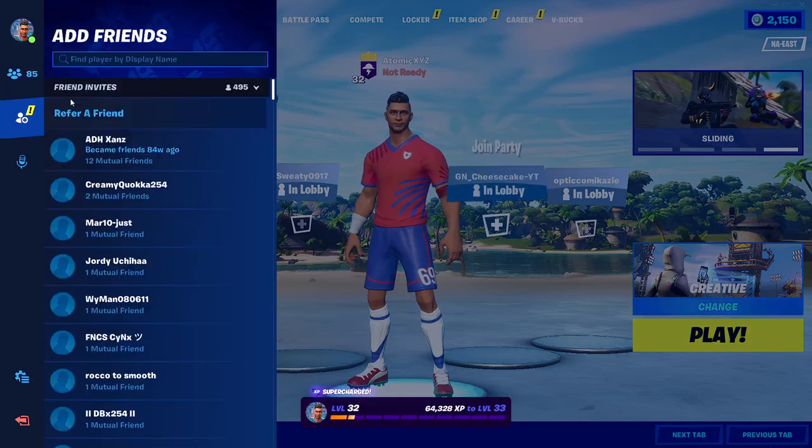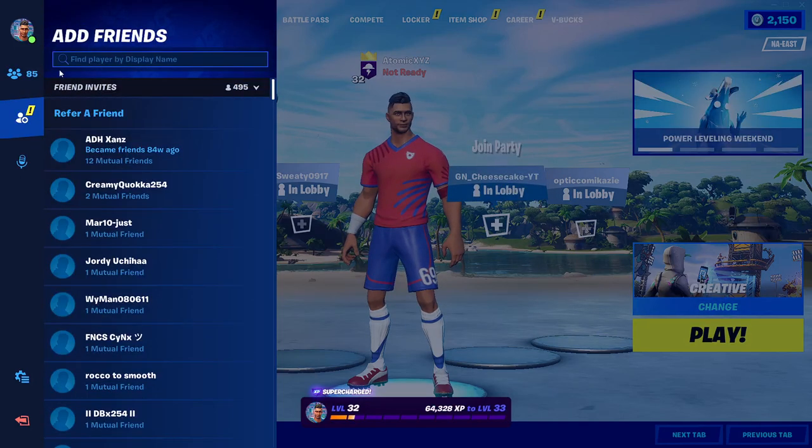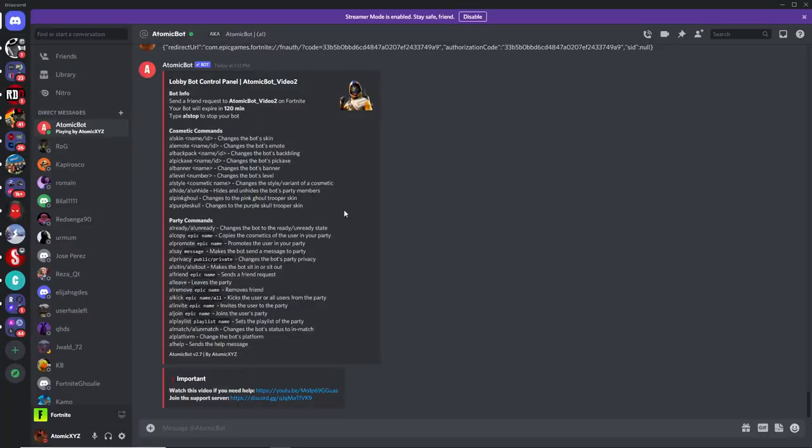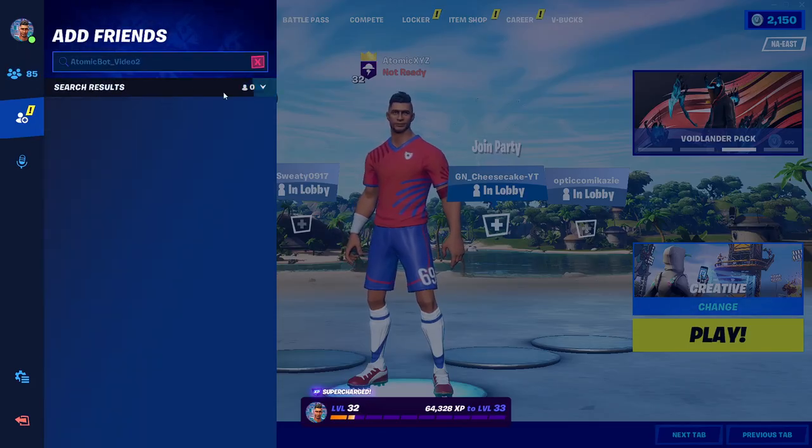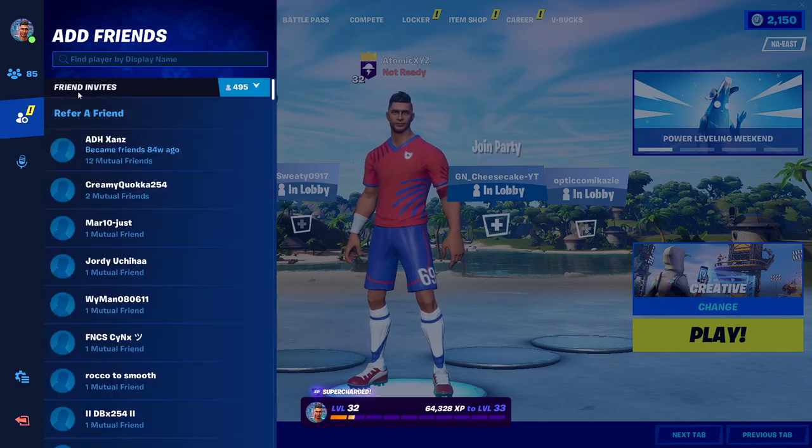Go over to the friends menu and add the bot as a friend. If you're on PC you can copy the bot's name, or you can just type it in if you're on another device. Paste it in and add the friend. If you're not already friends with the bot, just add it here and it'll automatically accept your friend request.